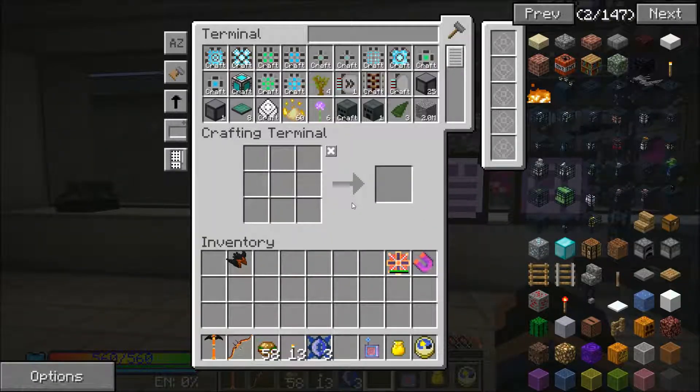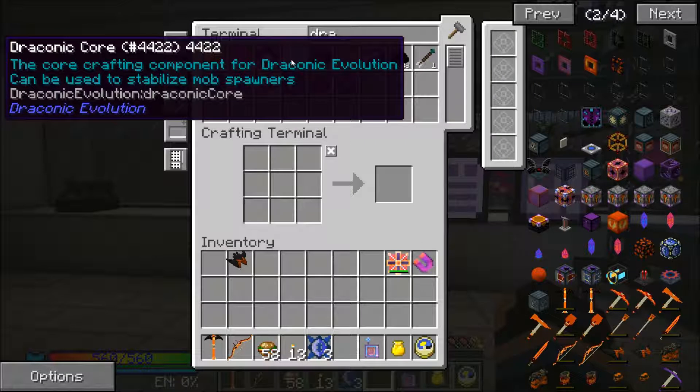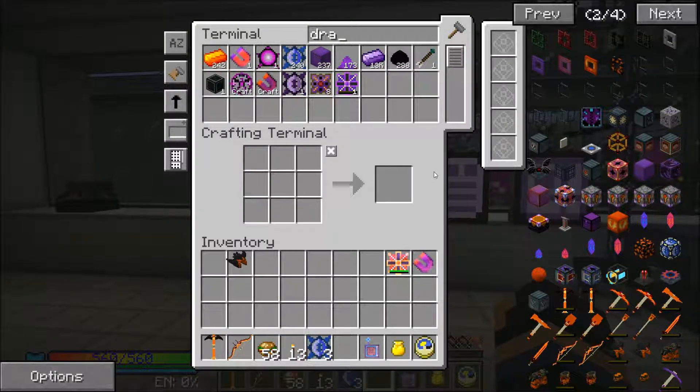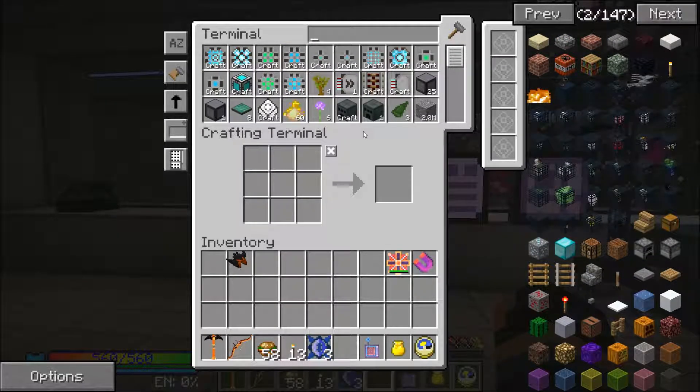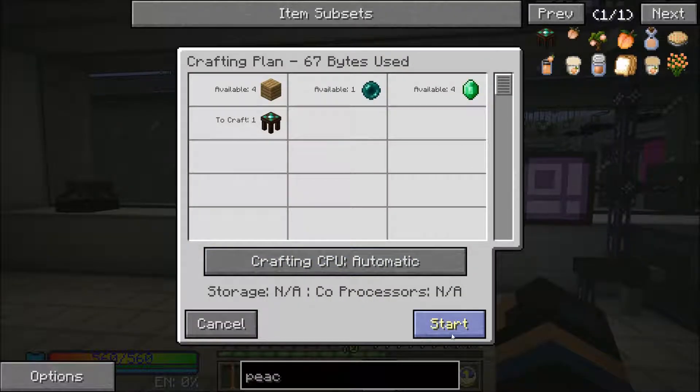Unfortunately I think we're running out of stuff to do here - that's the biggest problem. I've got loads of draconic cores, but the problem is since this world is on peaceful mode it's a lot harder to come by the skulls. That might not be a bad idea - I was thinking that perhaps we could try using the peaceful table, throw in another one at a crossroads.